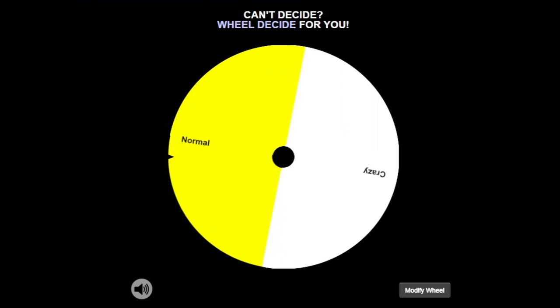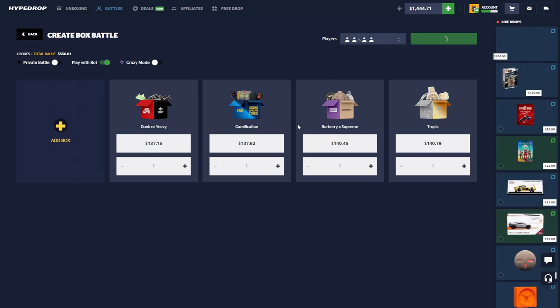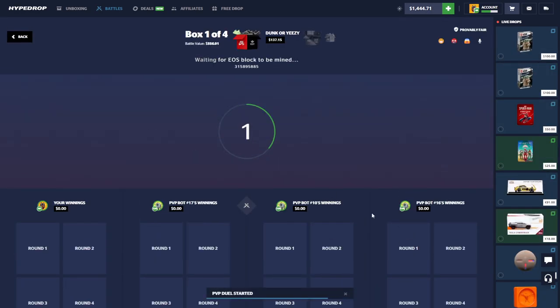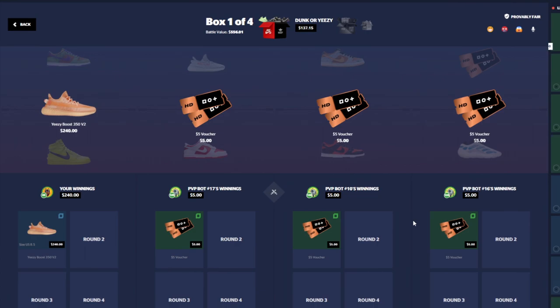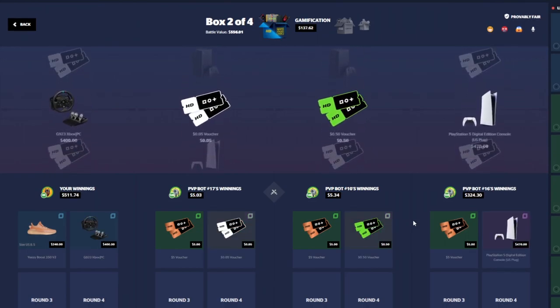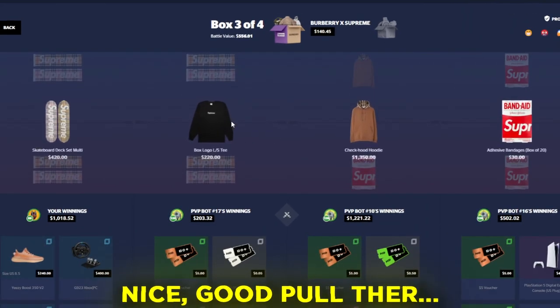It's gonna be on normal mode. We'll run four cases here, 2v2. First one, here we go — bot 17 on our side against 10 and 16. We pulled the first pair of Yeezys there, 240 bucks. Okay, 400, 470 — it's fine. Burberry — nice, good pull there.